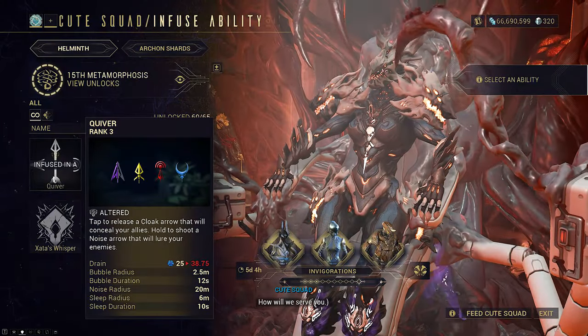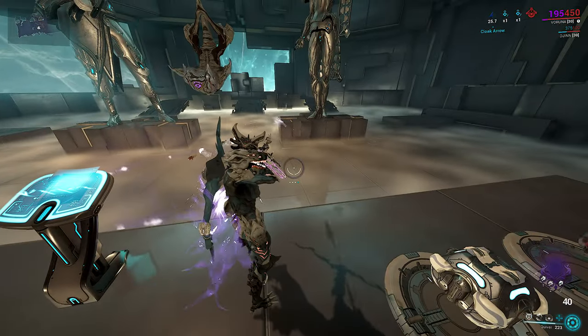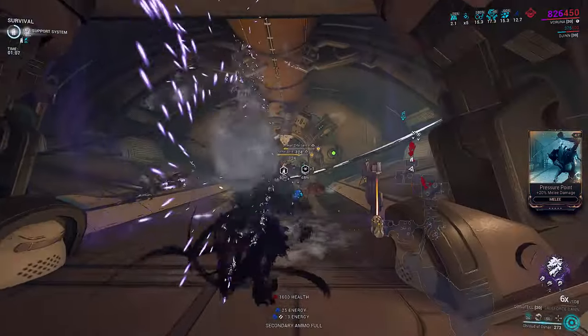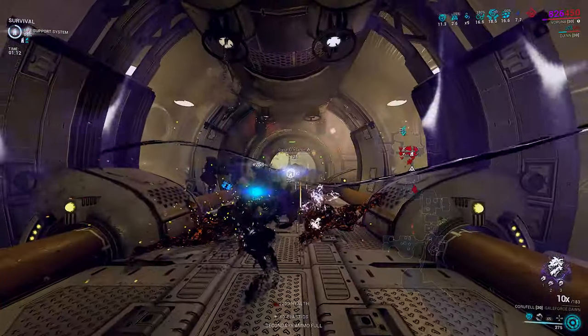Quiver from Ivara's Helminth grants cloak and noise arrows. By default, tap is cloak arrow and hold is noise. Noise arrows are useless here. But the cloak arrow — you can cloak your own sentinel, which sticks to your butt. You need enough range on the build because it is a bit on an elastic band when you move to keep you inside the bubble.